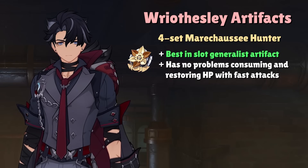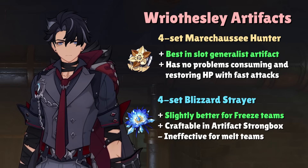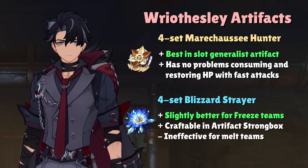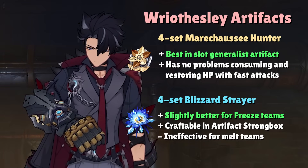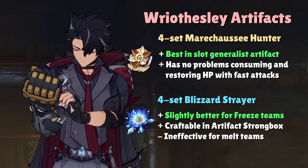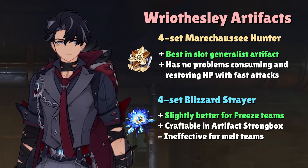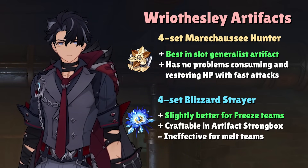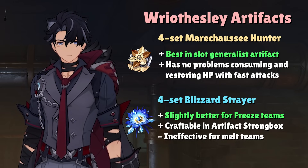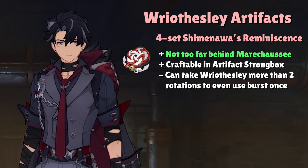The same principles apply to the 4-set Blizzard Strayer, which is an alternate option when Riesli is used in freeze teams. The 4-set Blizzard Strayer provides benefits like being craftable in the strongbox, 4% more crit rate than Marechaussee Hunter at max stacks, and 15% Cryo damage bonus to his ultimate — not just his normal and charge attacks. However, all of these benefits come with the restriction that you must run Riesli in a freeze team. The only other options that don't fall completely behind are the 4-set Shimanawa's Reminiscence and the 2-set Blizzard Strayer with the 2-set Marechaussee Hunter.